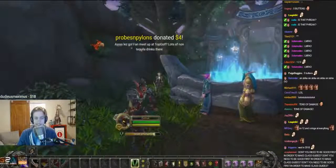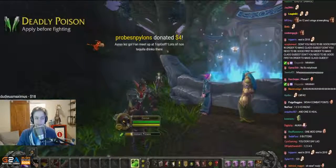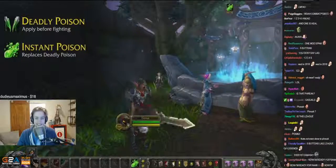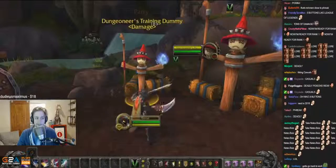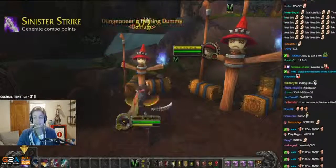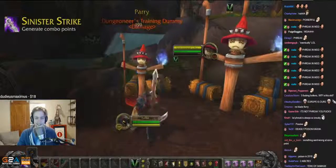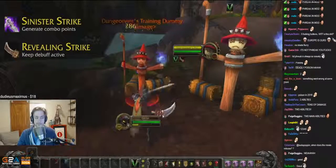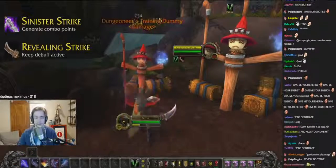Before you start fighting, you'll want to make sure Deadly Poison is active. Note that as you level up, Deadly Poison will eventually be replaced by Instant Poison. Once in battle, combat spends most of its energy on two main abilities, the most important of which is Sinister Strike. Sinister Strike deals a good amount of damage and generates combo points. You'll also want to use Revealing Strike, which puts up a debuff that not only makes your finishing moves more effective,